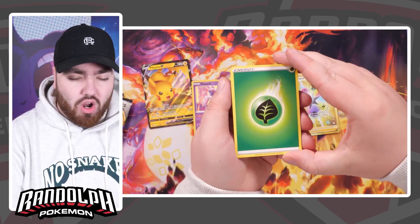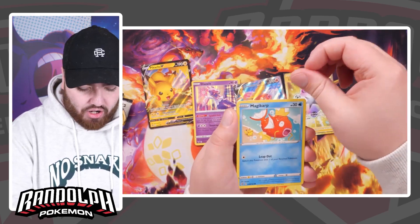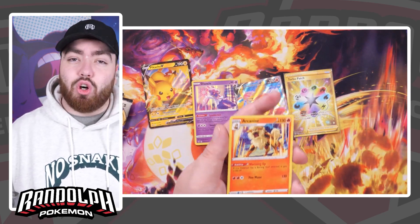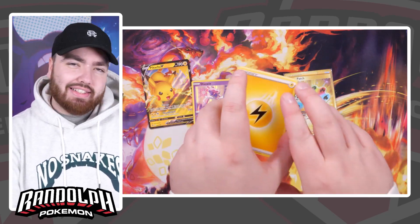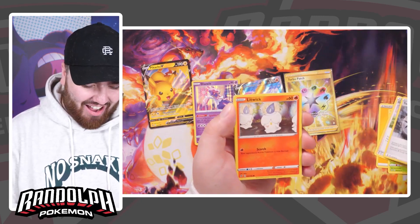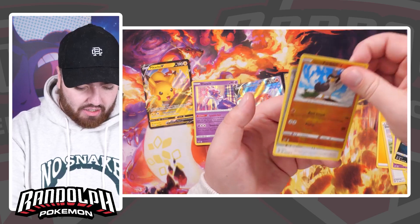We have a Grass Energy, Hatch Rem, Car Coal, Beware, Shinx, Applin, Hatena, Magikarp, Meditite, a Dan Reverse, and an Arcanine. Someone call Minimint and tell him — Randy's pulled a regular rare Arcanine, worth about 10 pence. Next pack, on the front I'm going to guess Water. Far from it — Twin Energy, Litwick, Kosoda, Binnacle, Scyther, Vullaby, a Reverse Holo Galarian Farfetch'd, and the final card is a Digger's Bee. Rebel Clash.